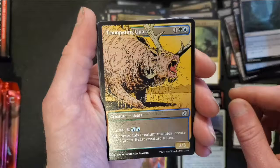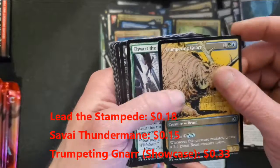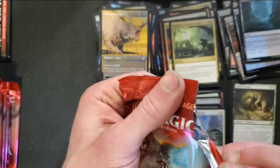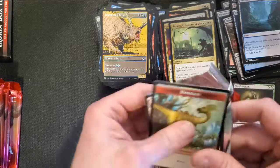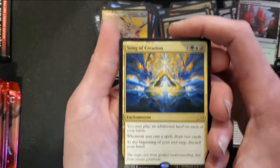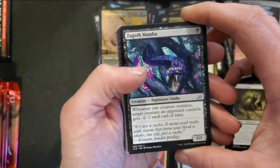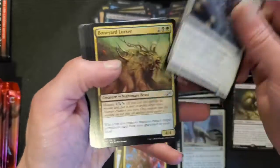So far I'm moderately happy with this pack — may have to pick up another one for you guys at some point. Vadrok, Apex of Thunder — we got another mythic, brings us up to four so far! Lead the Stampede, Survive Thunder Mane, and a Trumpeting Gnar as our uncommons, with an alternate art — that's kind of cool. Dual lands, Song of Creation as our rare in this pack. Zagoth Mamba — that one is not a foil like the other one was — Keen Sight Mentor and the Boneyard Lurker as our uncommons.